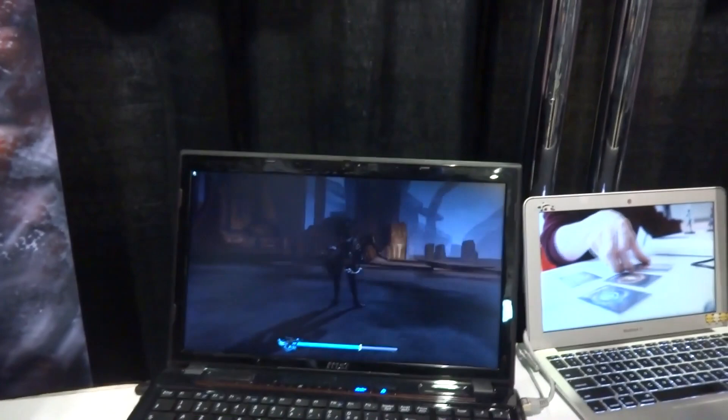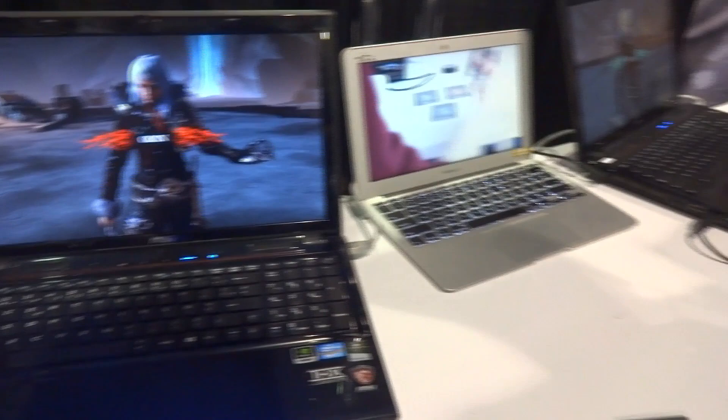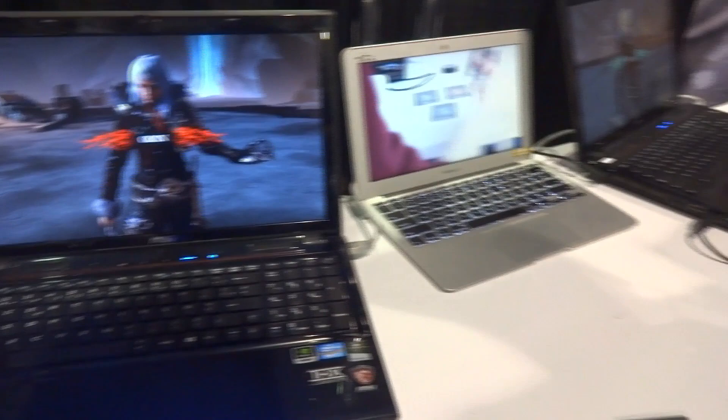One of the things I thought was really slick is how reactive the board is. When it's your miniature's turn, the square underneath your miniature will glow blue. Conversely, when your opponent is about to line up an AoE attack, the squares that are going to be affected will light up red on your board. So your opponent's actions will have a real impact on what it looks like on your actual game board.